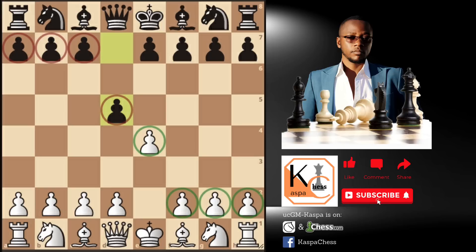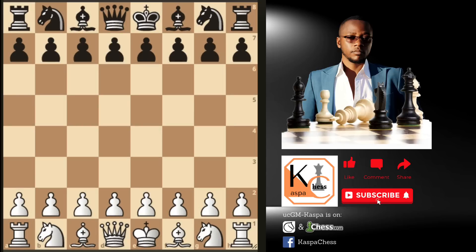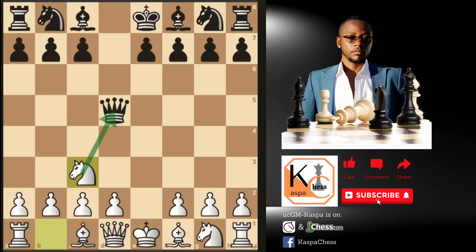The Scandinavian defense is characterized by moves such as e4, d5, then e takes d5, queen takes d5 by black, then knight c3 by white. Most of the times you'll see black players going queen a5. Sometimes after knight c3, you'll see black players responding with queen to d8, and sometimes even queen to d6, or maybe just giving a check right away on e5 or on e6.